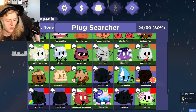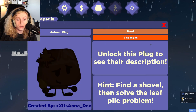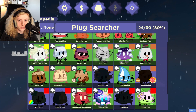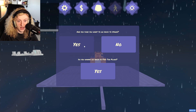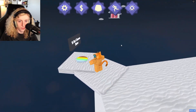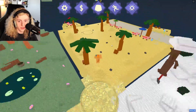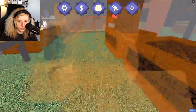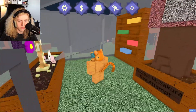Oh, this one's new. Autumn plug — find a shovel, then solve the leaf pile problem. Oh, okay. This one's new. Let's go. Alright, four seasons for sure. And then I need to find a shovel.